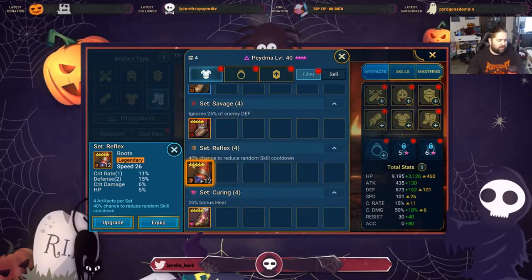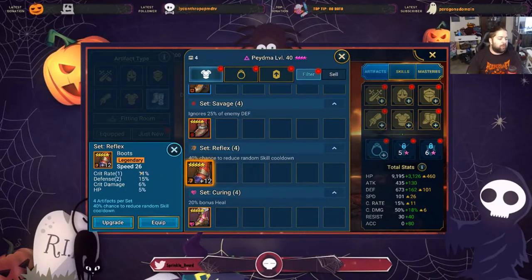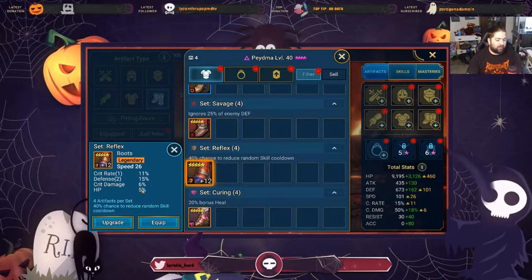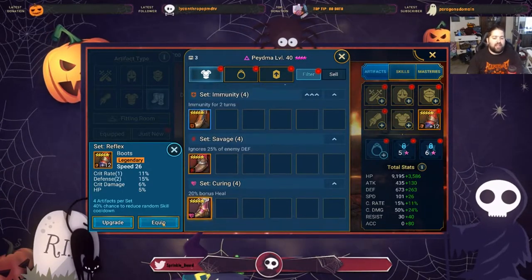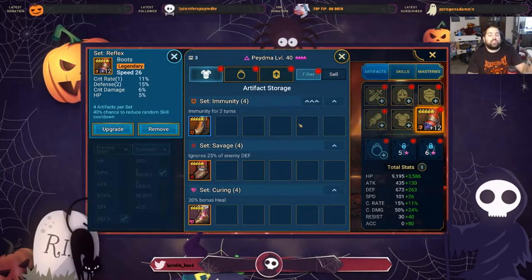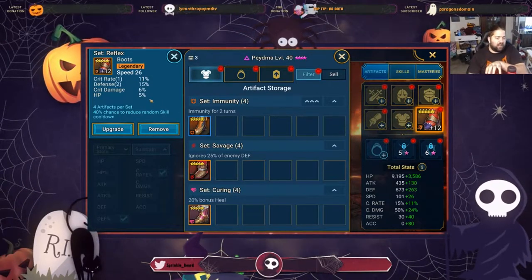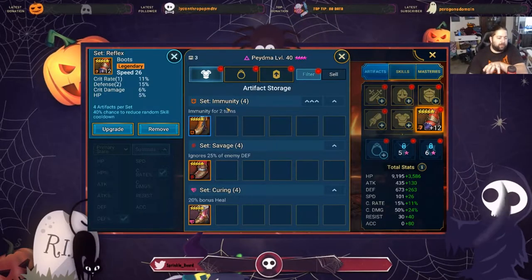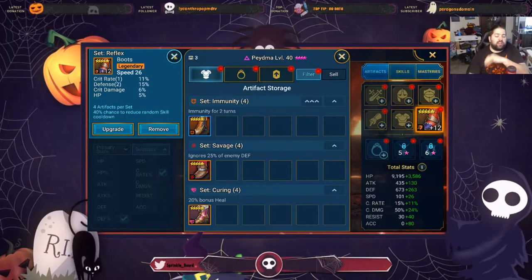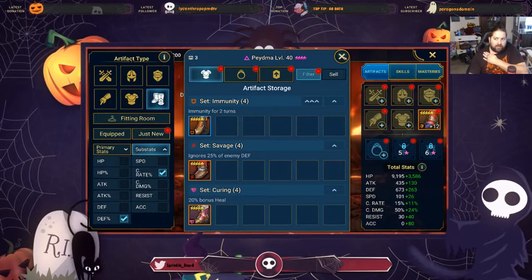I rolled these up a while ago and was trying to fish for crit rate. These boots will be absolutely amazing on Piedma. In Piedma's case I don't mind her surviving longer with the extra HP. If we wanted Piedma as a defensive champion for our opponents to target her more frequently, we would actually build her with as little HP as possible, ignoring any HP percent stat so the enemy constantly focuses in on her.